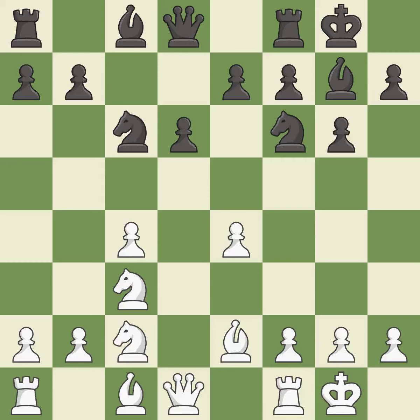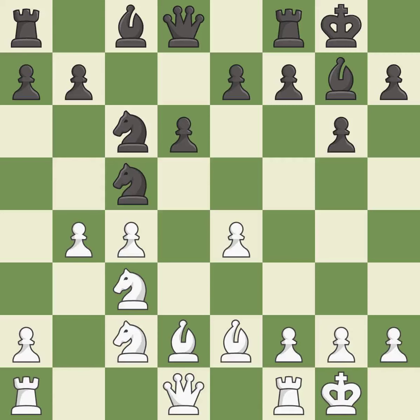Castling to the same side of the board as the opponent tends to lead to less sharp positions as compared with opposite side castling. This develops a bishop off its starting square, getting it into the action. This mobilizes the knight, allowing it to control more of the board. This kicks an opposing knight — it is the last book move.